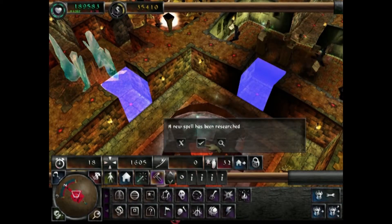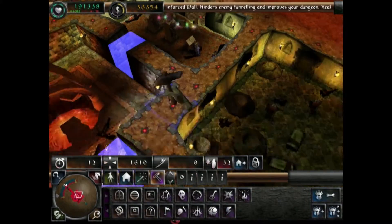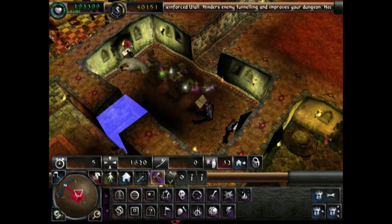A new spell — Call to Arms! That's good. Basically, as it says on the tin, you can call your creatures to a particular spot to fight. These are all your spells, by the way — the books that hover above the podiums are your spells.